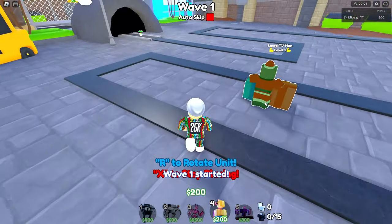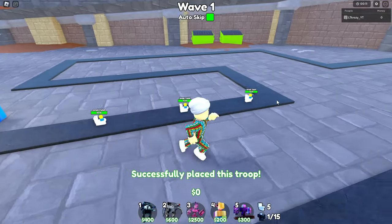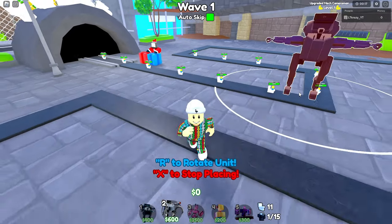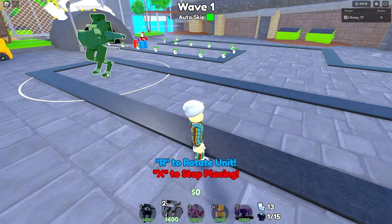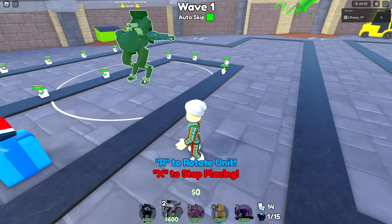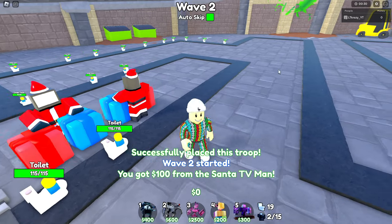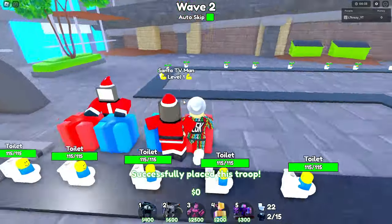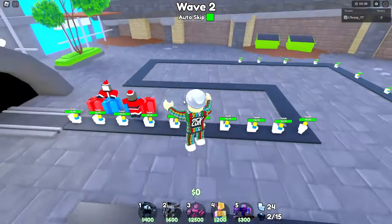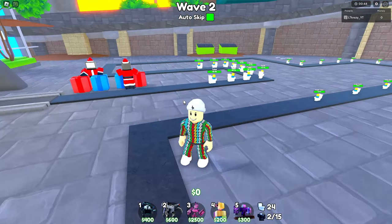Get the 600 dollars and place down your OP units because if you don't, you're going to die. We've got to get the upgraded mech cameraman down right away — I think that's going to be the difference maker. I can put him down right here, and that's going to be a pretty OP spot for the time being.